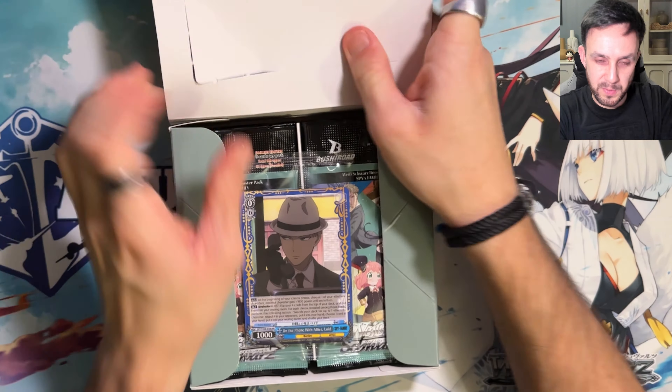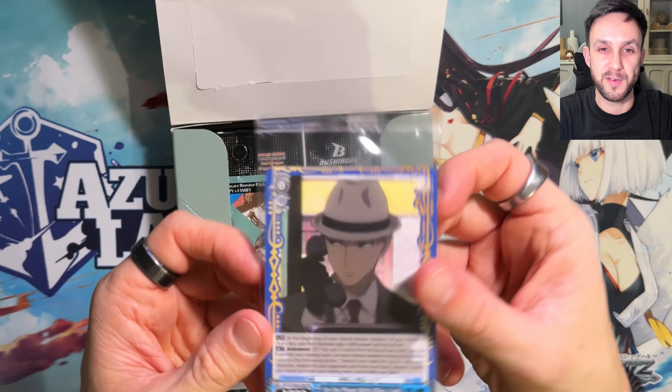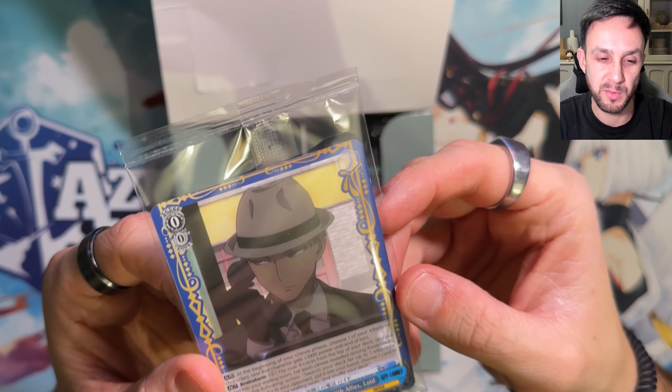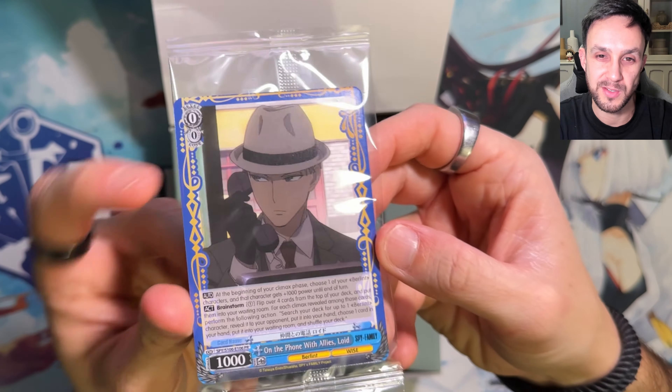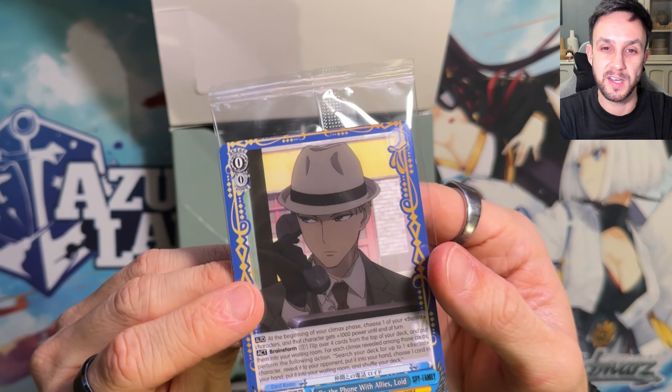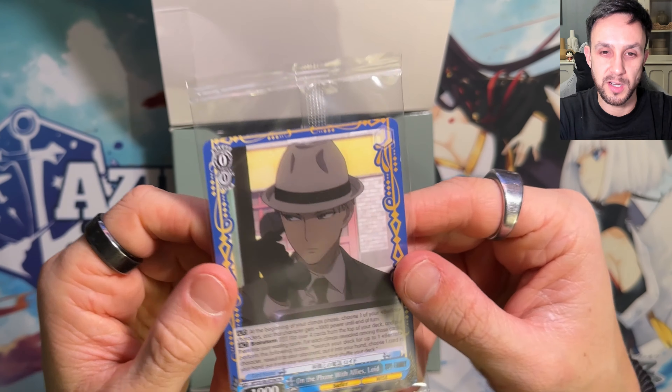Let's open this up and just leave that folded because I always break that top part. We've got a promo card and we've got Lloyd on the promo. It's just flat - there's no foiling, just a standard box topper PR card. Kind of interesting what they've done around the edges on that one.